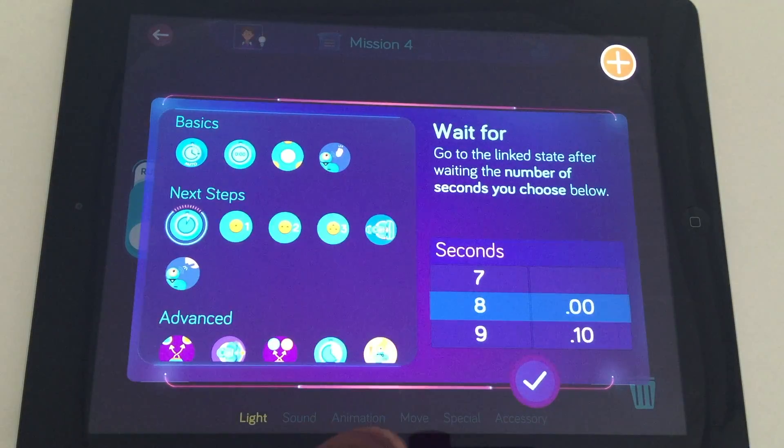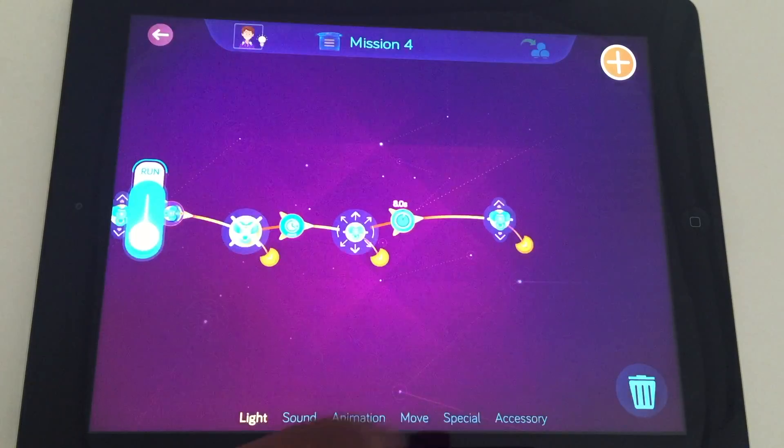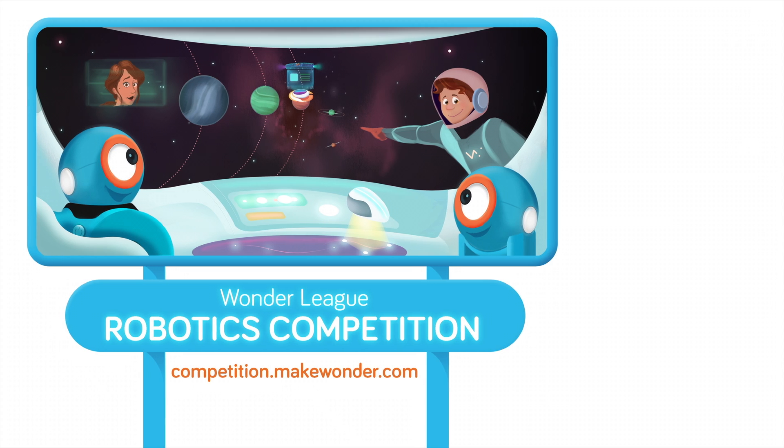It took 8 seconds for Dash to make a full orbit and line himself up with G8 while going at that speed. Then we made Dash move forward to exit the grid.